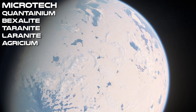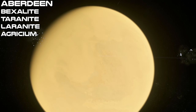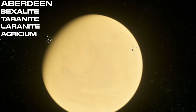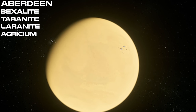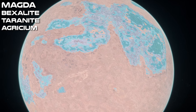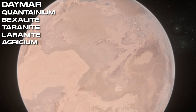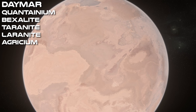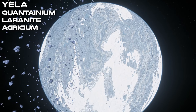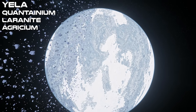Microtech and its moons basically have all the best minerals, including Quantanium in large chunks. For Hurston, Aberdeen and Ariel seem pretty ripe with Bexalite, and the other moons are good for Laranite, Negricum, and other valuable materials. Ariel is also great for ROC mining as it's high in Hadonite and quite flat, although Aberdeen has the most dense Hadonite nodes in the game — it is quite rocky and difficult to find a flat landing area. Around Crusader, Damar and Yela both have Quantanium and at least one other top-five mineral, though wind can blow you around and cause increased instability.